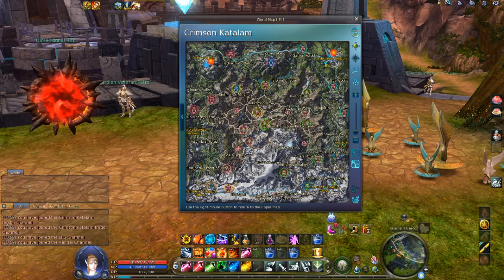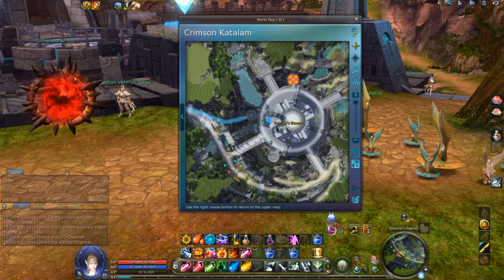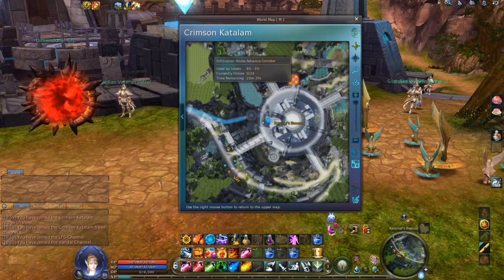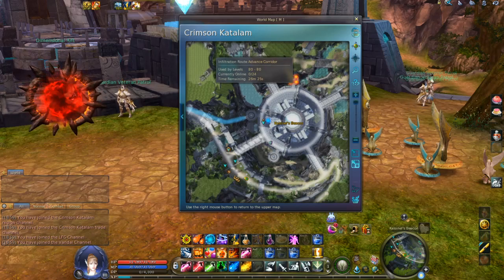For the Elyos faction, the entry point is on the right upper corner of the map. There is also a blue rift for 24 players for the Siege of Base 81, and four rifts for overall 96 players to go to the Siege of Prades Fortress.